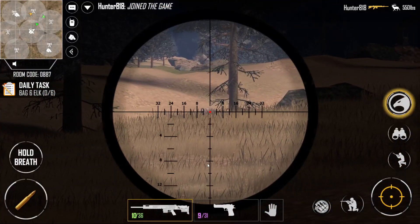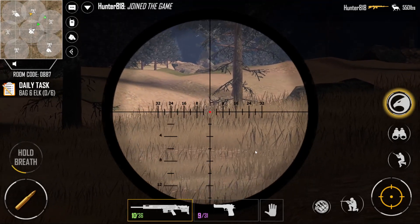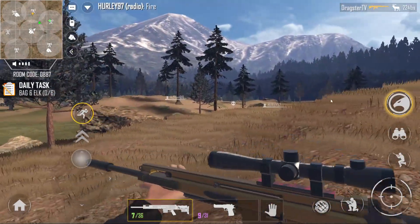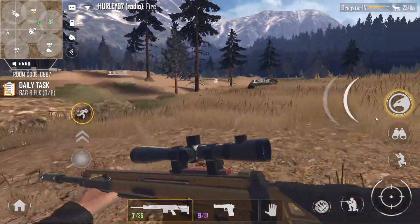Alright, looks like we've got a whitetail right there. Sneak on up here. Hold in breath. Shot him once, and can't get a second shot off. Let's go. Got him. That was a 224 pound whitetail. Let's go run up to it.